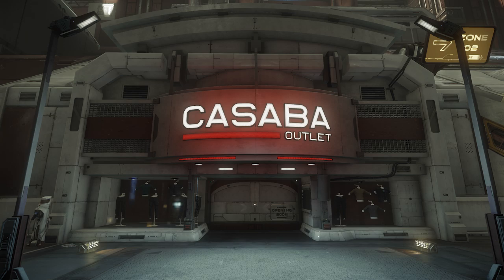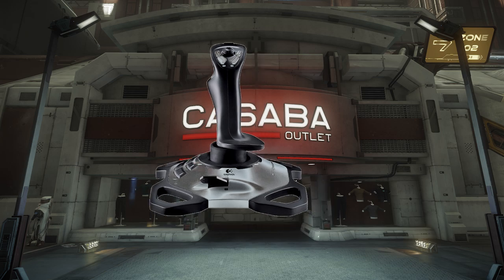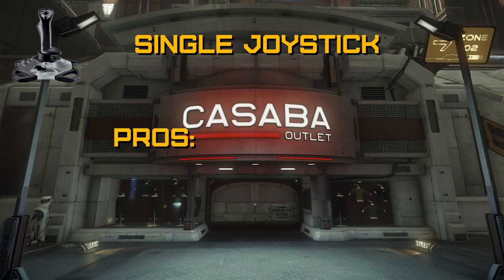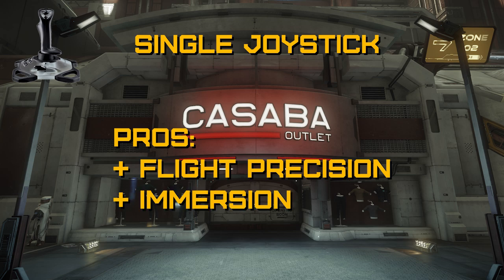Now let's move on to a single joystick setup. A joystick can do a lot to improve immersion and flight accuracy in a standard flight sim, but when it comes to a space sim, the lack of axes combined with limited buttons may become an issue. Your typical entry-level joystick comes with two primary axes, a rotational twist axis, and a throttle slider. Number one pro is increased flight precision — the axes give you analog control over three and a half degrees of freedom: pitch, roll, and yaw from the stick, and forward throttle from the slider. The longer throw means more precise control than a gamepad. Number two is better immersion — flying with a stick will make you feel more connected with your ship.